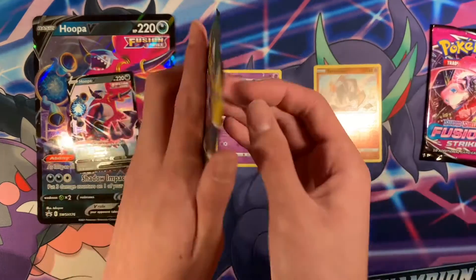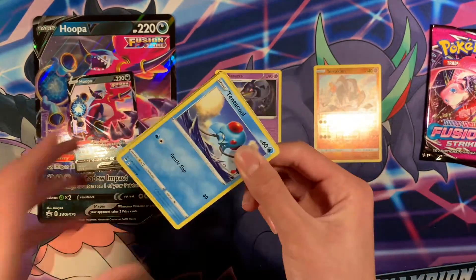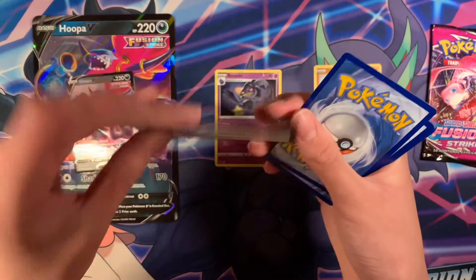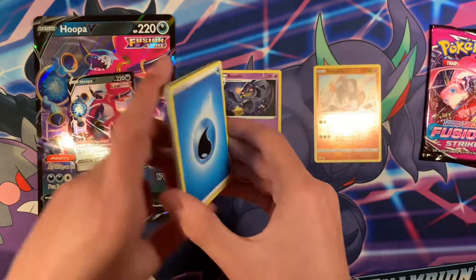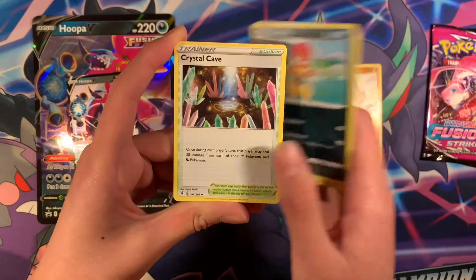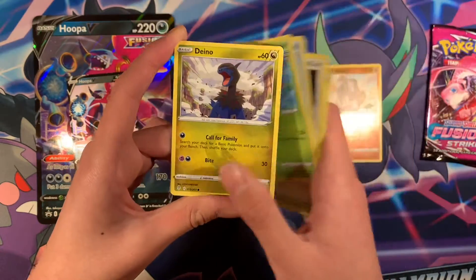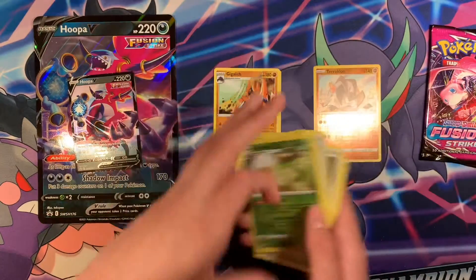Okay, next pack we have Evolving Skies. Code card — it's another green code. So you have four to the front: Water G, Scrafty, Crystal Cave, Earth Ring, Tentacle, Dino, Mareep, Elder Gauss, and Gigalith. Regular Rare.